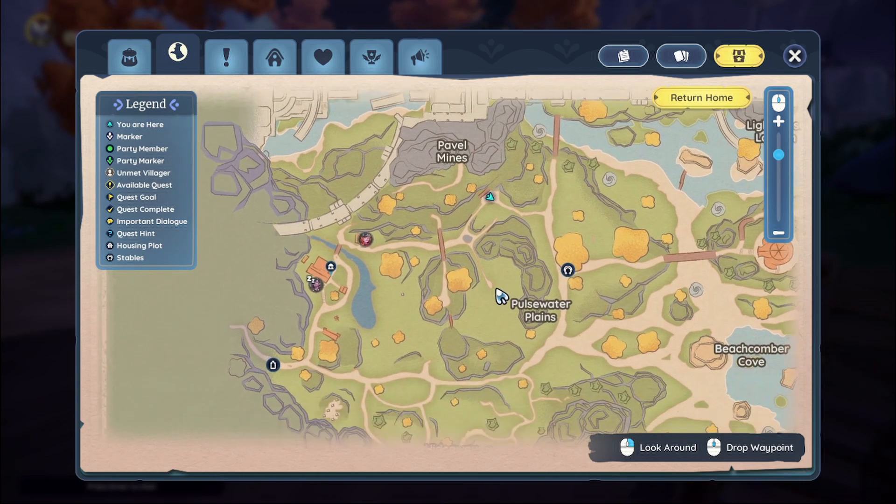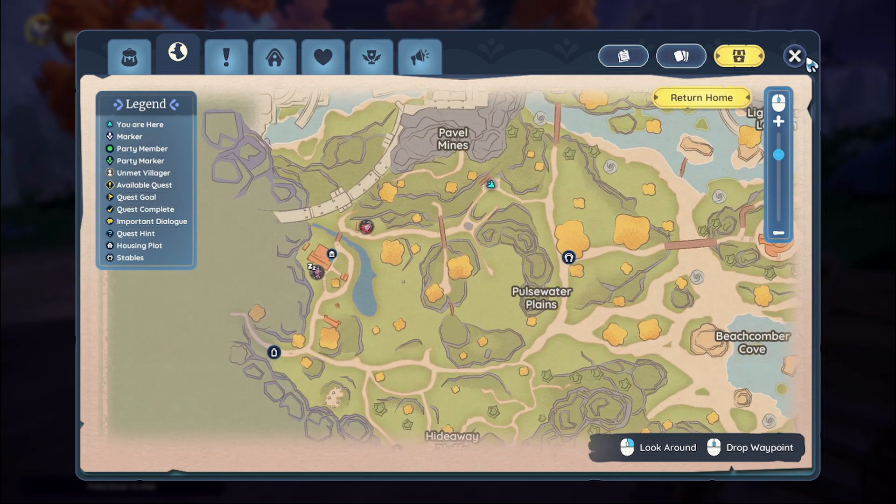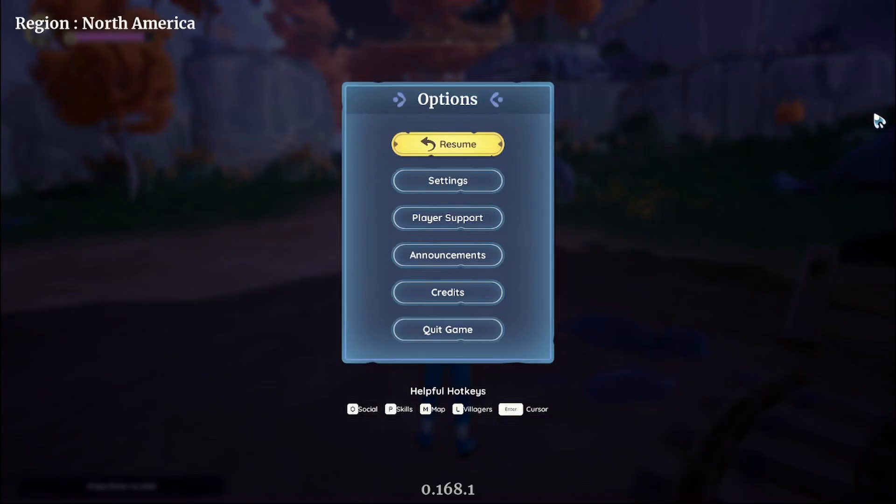If you're coming from Bahari Bay, follow up to Pulsewater Plains — it's the easiest way to find this flowstone. I hope you liked this video, see you next time, bye!